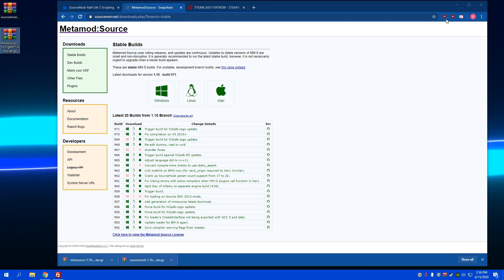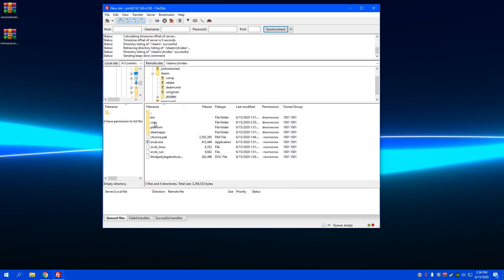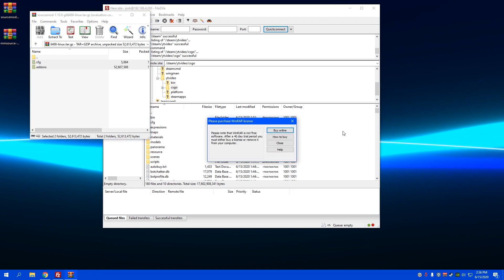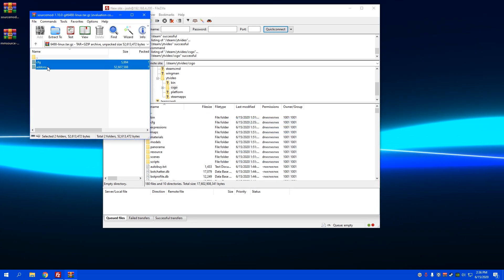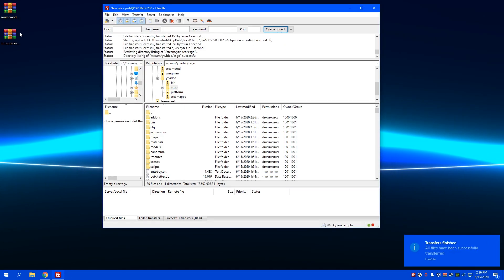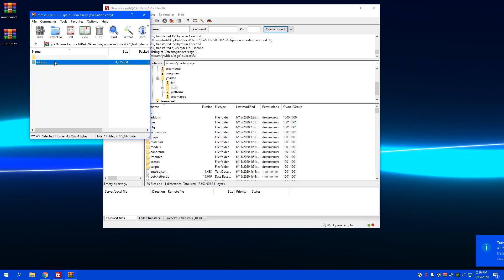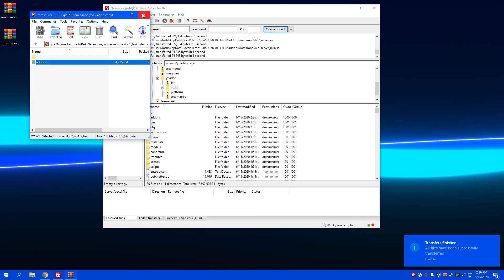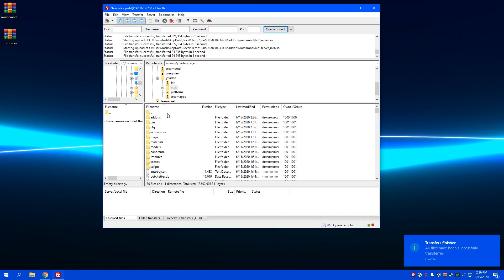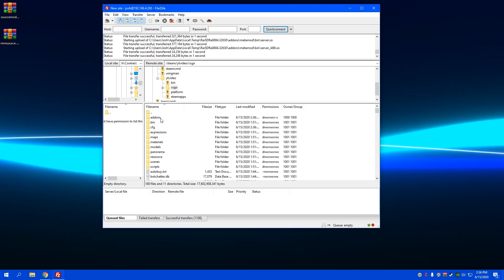Now we're going to put them inside the server. Go to wherever your server is installed, open the CSGO directory, and for installing SourceMod just drag these two files right into here. Once that's finished, open MetaMod and do the exact same thing — drag that right in. Once that's finished, SourceMod is technically installed on your server.